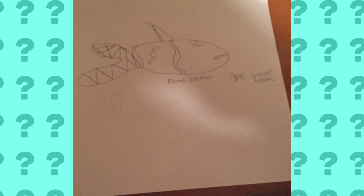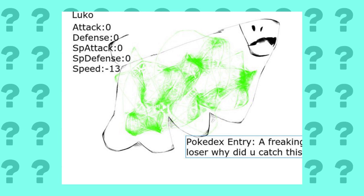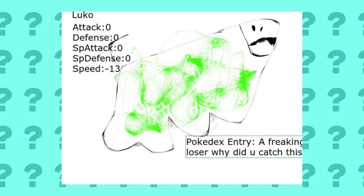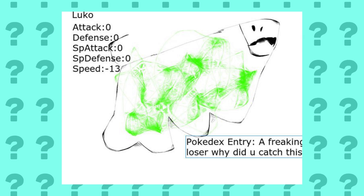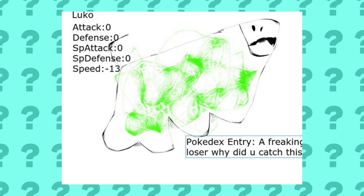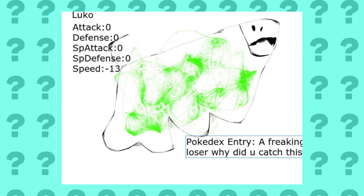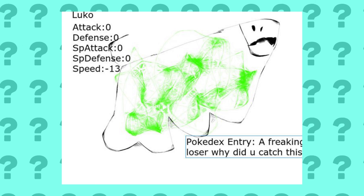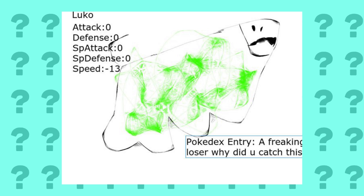Twitter user FlamingCreeper3 made Luko, which is clearly based off of me. It has zero attack, zero defense, zero special attack, zero special defense, and somehow negative 13 speed. Its Pokédex entry reads: 'A freaking loser. Why did you catch this?' Thanks, Matt.